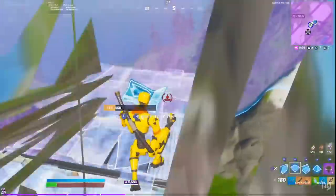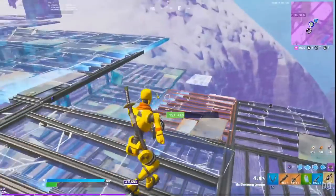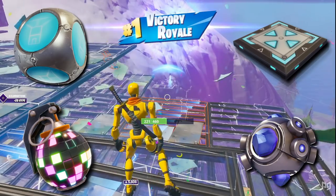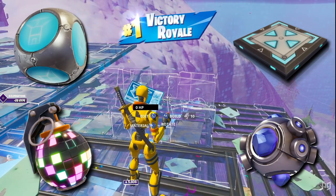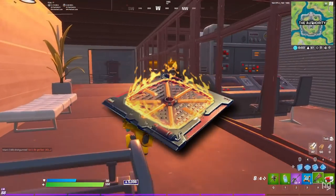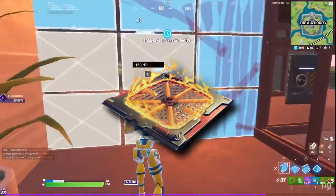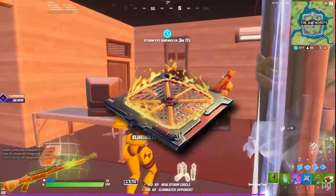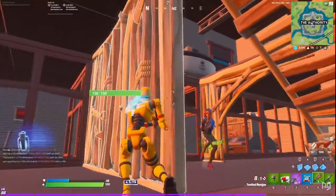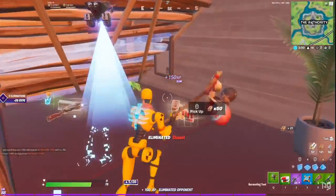When it comes to throwables, the decoy, the stink bomb, and the launch pad are all going into the vault. Meanwhile, the port-a-fort, shockwave grenade, boogie bomb, and bounce pad are all available for use once again. A new trap has been added to the game this season: the fire trap. When an enemy triggers the fire trap, it will deal damage to them, but it will also launch dangerous fireballs that will be able to set enemies and structures alike on fire. This is the only new weapon or trap added to the floor loot pool in this patch.